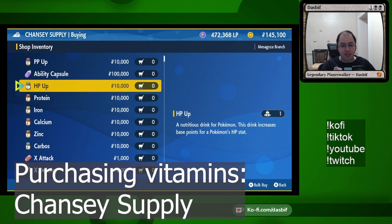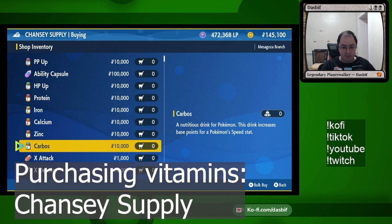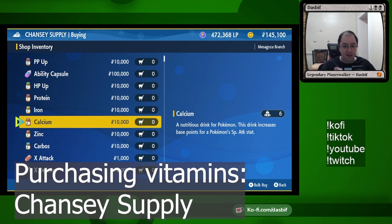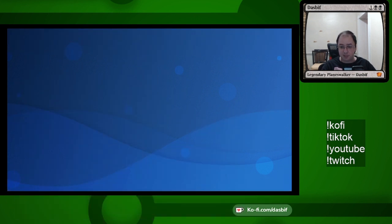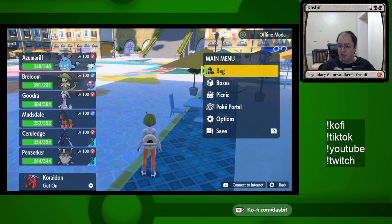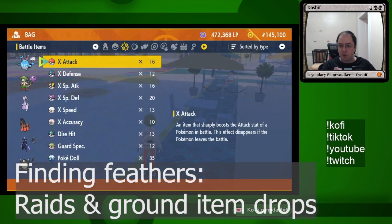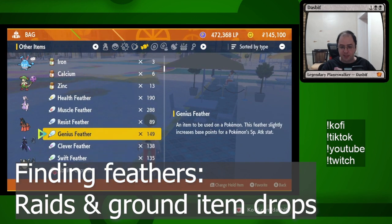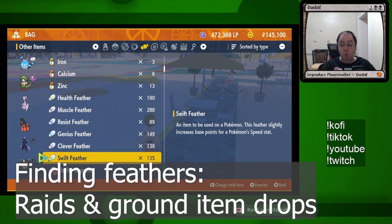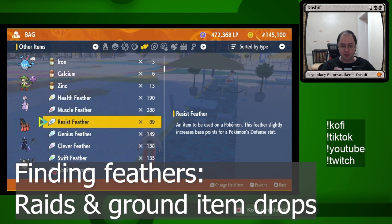Or obviously you can do smaller values divided however you want among the six stats. If you want it to be bulky, maybe HP and your attack stat. Or if you want it to be fast and damaging, maybe speed and your special attack stat. The vitamins give 10 each and they cost 10,000 each, so that's about 500k. For smaller increments, the feathers you get from raids and picking up along the ground give one each. So if you need to do like four in something, that's what these are for.